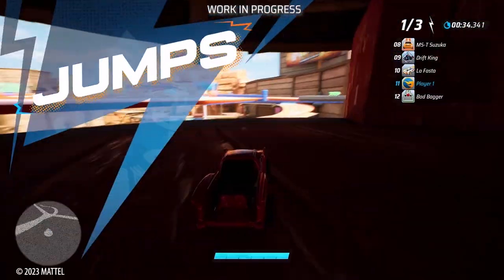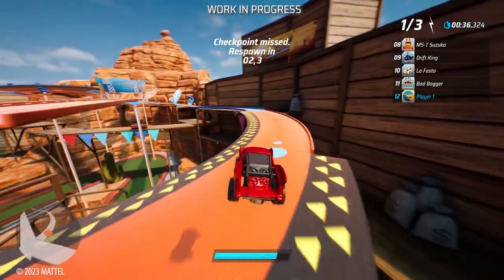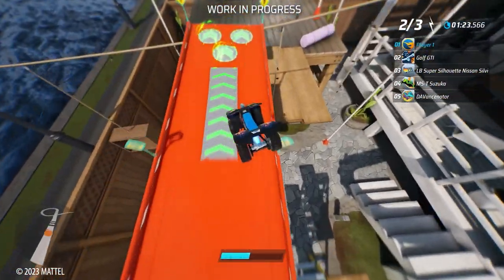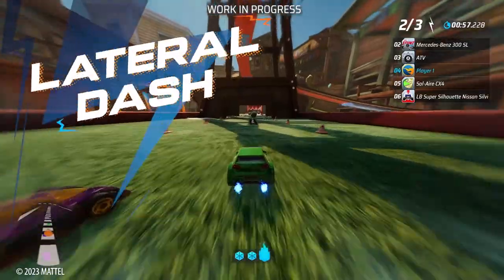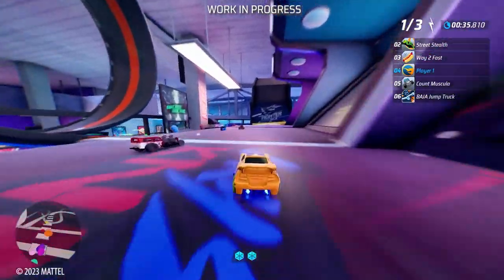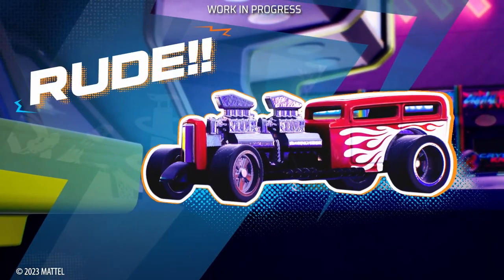Jumps, to pass a rival and find secret shortcuts. Double jumps, when you need that extra push to get out of trouble even midair. And lateral dash, a great way to avoid obstacles or kick rivals out of the track. Rude!